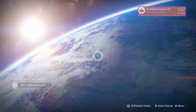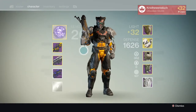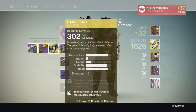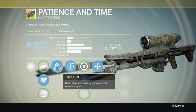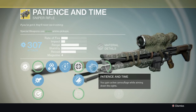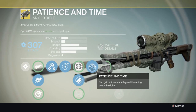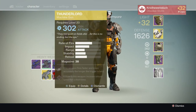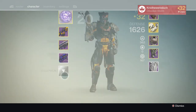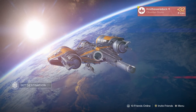Now with his Titan - he has another Hard Light duplicate. He also has Patience and Time, an exotic sniper rifle. Its perks are Third Eye, where radar stays active while aiming down sights, and Patience and Time, where you gain active camouflage while aiming down the sights. I'd like to get my hands on that one.